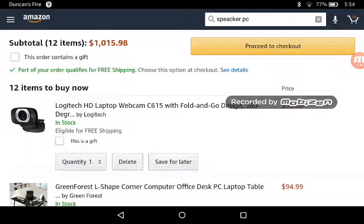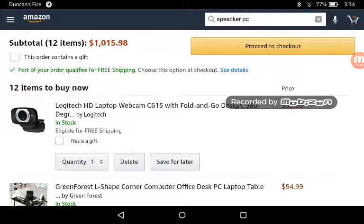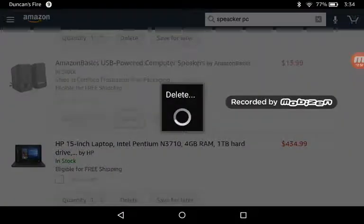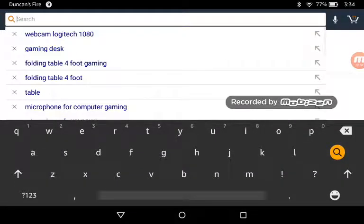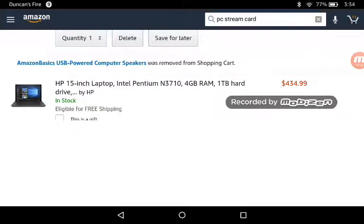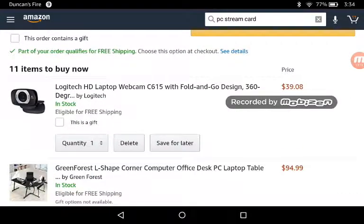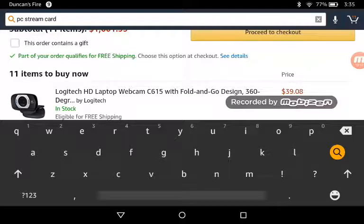Go to cart — we accidentally spammed it, for quantity. 12 items to buy. We have the speakers and stuff. Now we're going to get a PC stream card. And don't worry — this comes to $1,000 guys. It's a PC stream card, or PC recording card.